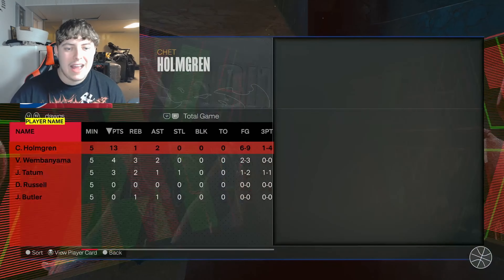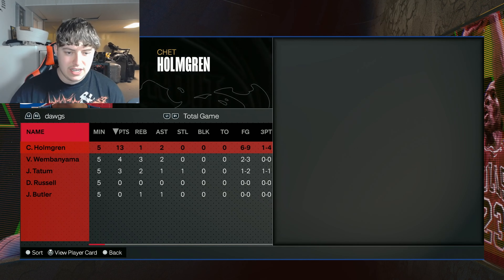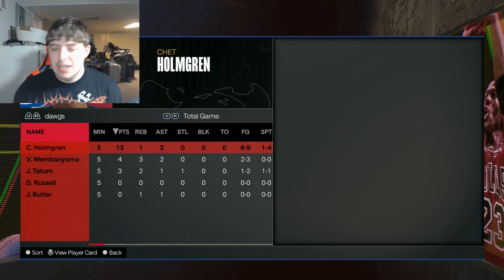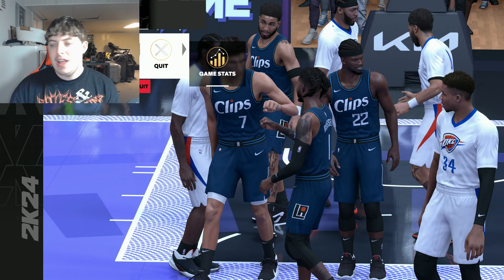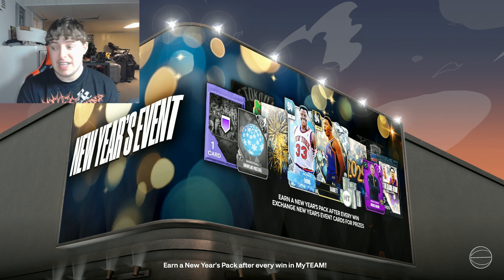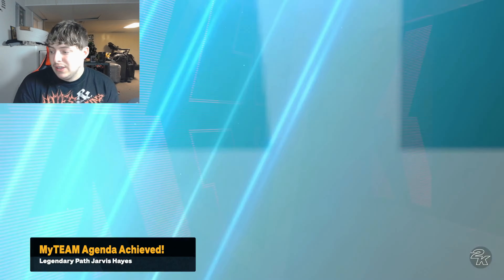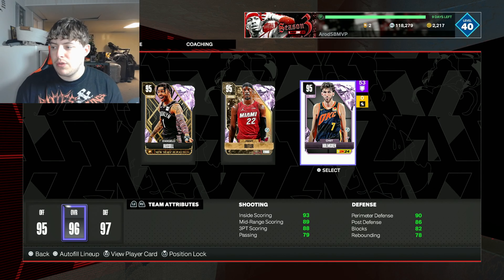Looking at the box score — I keep forgetting to check these — he shot 67% from the field, put up 13 points, one rebound, two assists. Wemby's going to grab the rebounds, that's not Chet's job. I held Harden to only four points — I'm pretty proud of that. D-Lo is one of the best defensive undersized point guards in the game. Let's just get into a triple threat and call it a video.